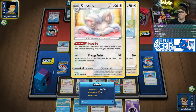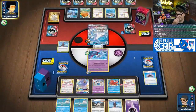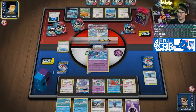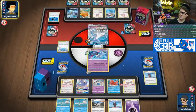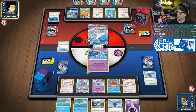We've got double Cinccino so we're not completely pigeonholed into being weak if our opponent gusts up Octillery. The fact that Octillery can search out your Tower of Waters to unlock Oricorio as well — and the Cinccinos make you not feel bad about playing just one Oricorio in the deck. This list feels super smooth, I'm loving it.